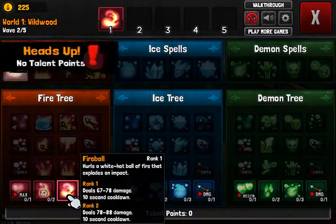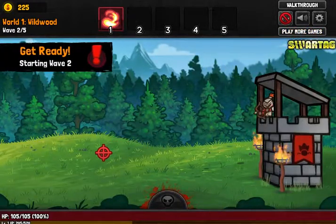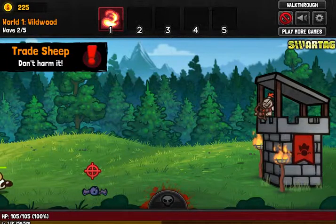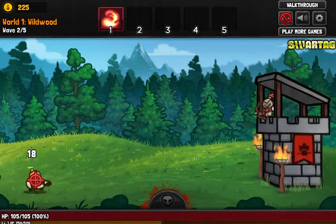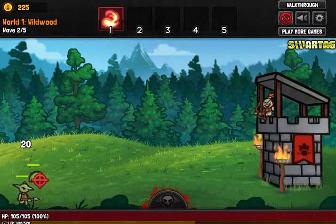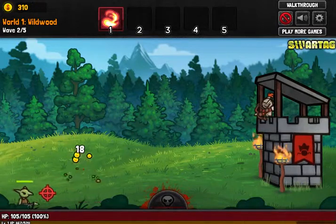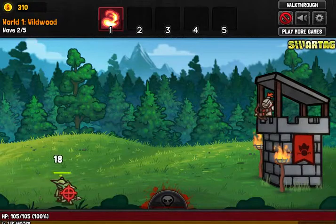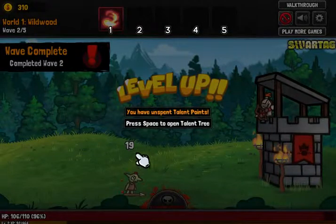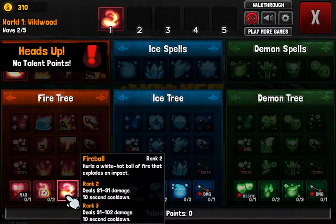We'll click spacebar and then I can upgrade. I can't — I need talent points. So how do I get talent points? Maybe I get them if I level up or something. It looks like I'm almost about to level up — I'm at 300, need to go up to 520 XP, so we're really close. We'll get rid of this guy first and then the slime next, because the slime runs so slow. We leveled up, so we got talent points. We just upgraded and we're out of talent points.